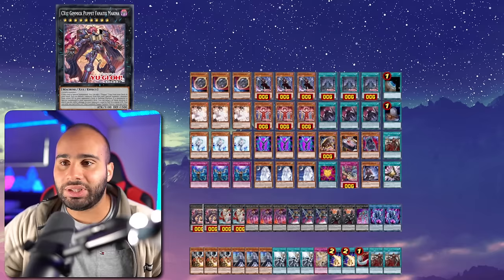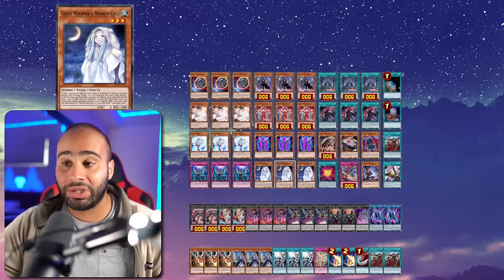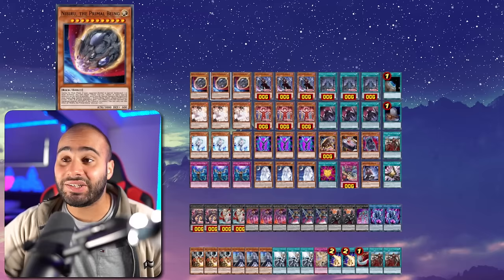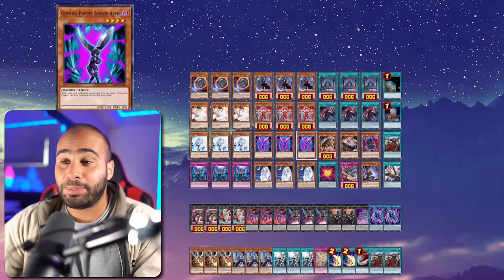Even when you don't have field spell access and can't go for the full burn, you can still kill your opponent on their turn using the combo of Ghost Mourner and Fanatics Makina. Your combo draws multiple cards — potentially two to three — sometimes using Talent to draw two, digging into Ghost Mourner. There are 17 one-card starters in this deck — a 94.9% chance of drawing a combo. This is probably the cleanest deck I can think of, with no bad redundancy.